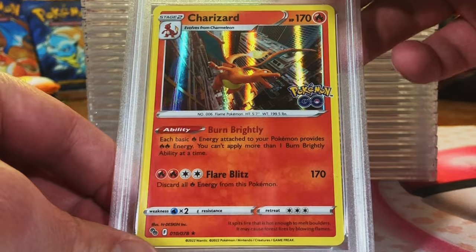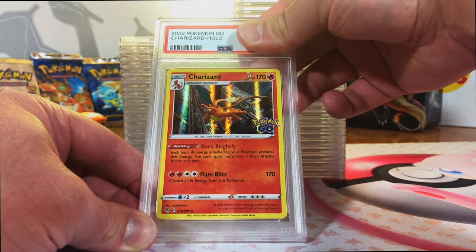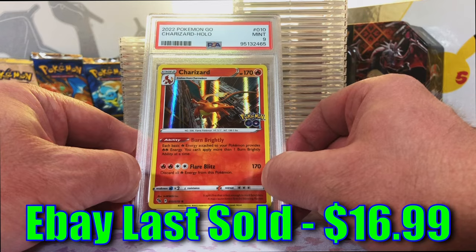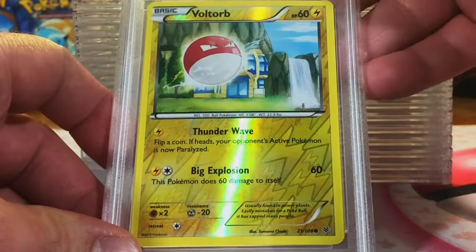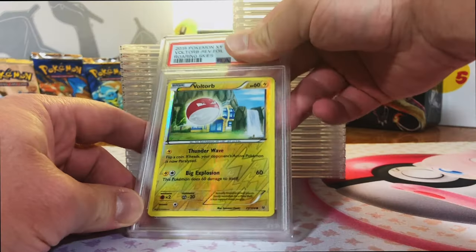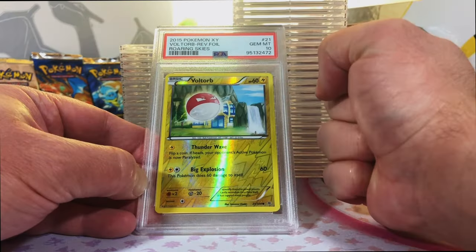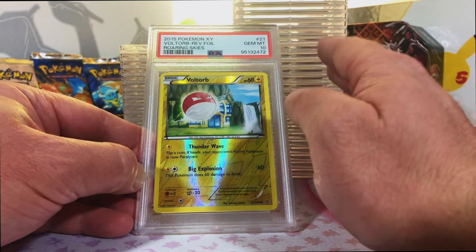Charizard Holo from Pokemon Go. You know we're grading this bad boy - it's a Charizard. This is going to be a 9. Mint 9 - Mint 9 Charizard. Any kind is good in my book. I love this artwork. Voltorb Reverse Holo from Roaring Skies. This is going to be an 8, I'm going to guess. Gem Mint 10, nice. Gem Mint 10 Roaring Skies - a set that I never get to open. Excellent.